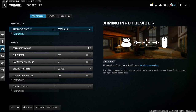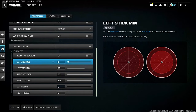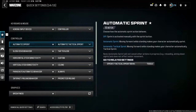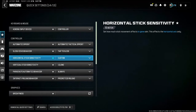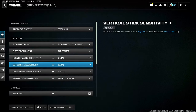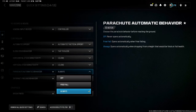Go to your controller settings, then go to your dead zones and reset them — I felt like it helped a little bit. Once you reset the dead zones, change your horizontal stick sensitivity to one and also put your vertical stick sensitivity to one. Then go to parachute automatic behavior and turn this on to always.